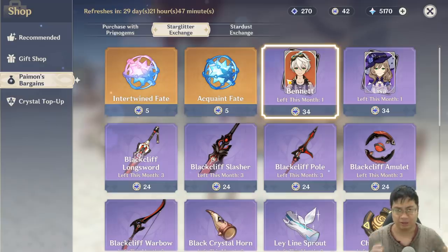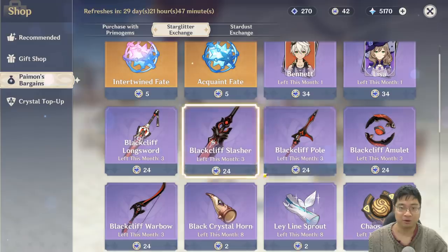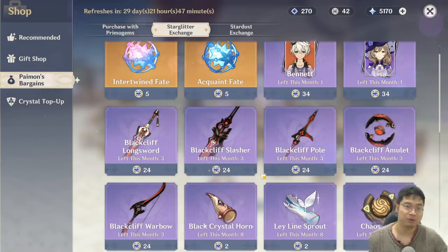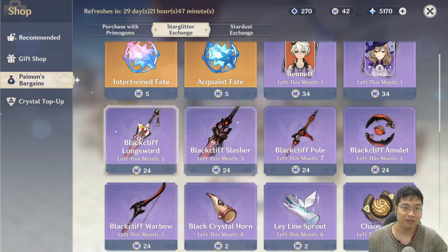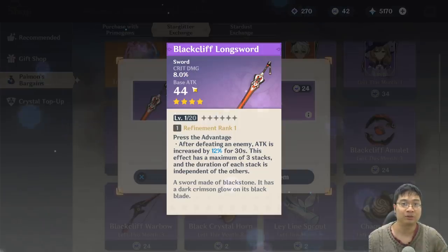Now I want to talk about the weapons. There are five different weapons in the shop, similar to the battle pass weapons, and they're exclusive to this shop. For the Black Sword — a one-handed sword — it has critical damage as a sub-stat and flat attack of around 42–44, which is quite high. The passive gives attack increased by 12% for 30 seconds after defeating an enemy, stacking up to three times.